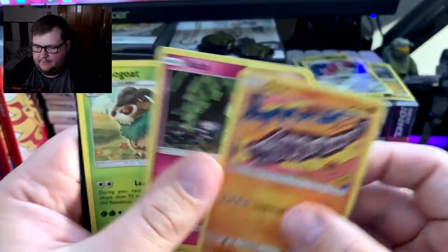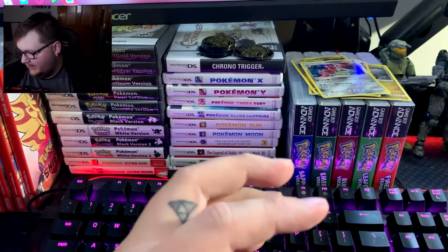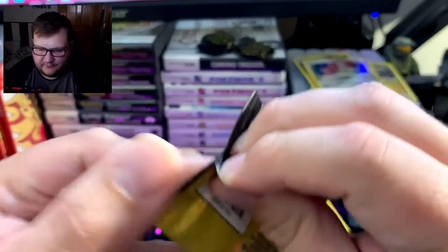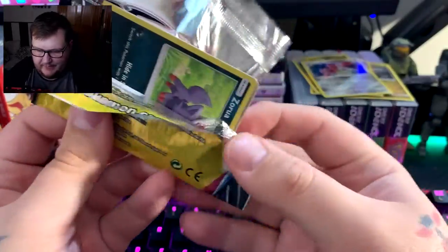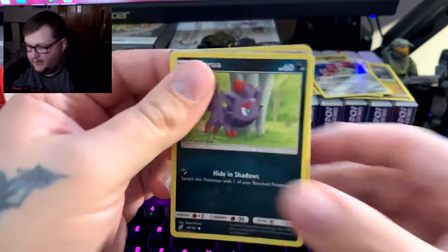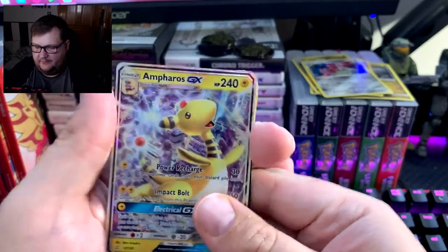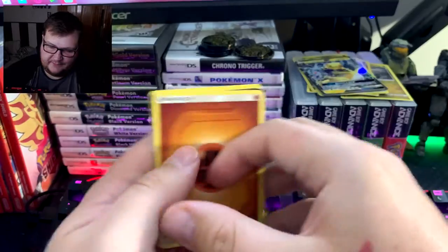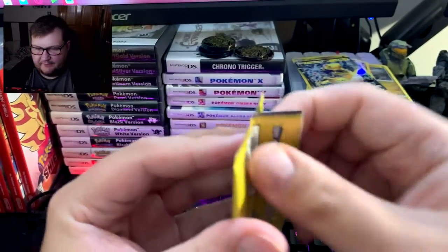Will we get something good? No, we won't... All right, last two packs, moving over to Team Up. Even if we don't get anything, at least we tried, right? Oh, we did! We got a Landorus GX! See what I mean — you can actually get pretty much anything in these. Landorus GX, and then our final pack is Evolutions.